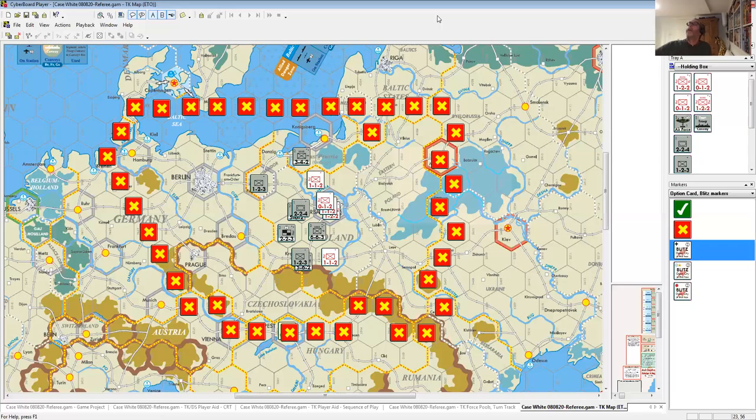Thomas says this is a good point to stop the video for online viewers, and Steve can reload the move file to explore alternate approaches. Thomas also extends an open invitation to anyone who wants to go through the training scenario. He offers to meet again in a week to do the Barbarossa scenario, and Steve agrees.